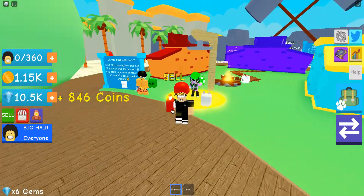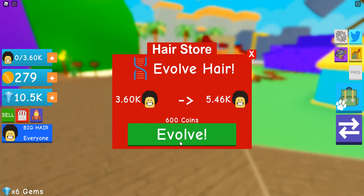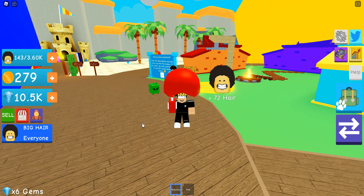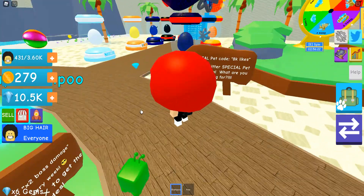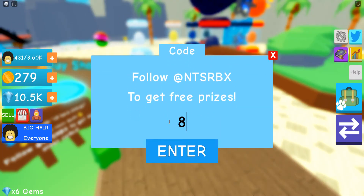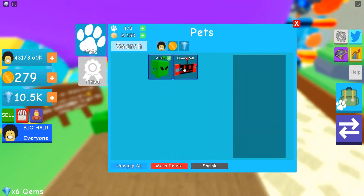I have green hair and I got 569 coins. I want to evolve my hair for two. I can now hold 360k hair and I get 72 per clip. We get 72 now. Special pet code — all lowercase, space, 8k, space, likes.